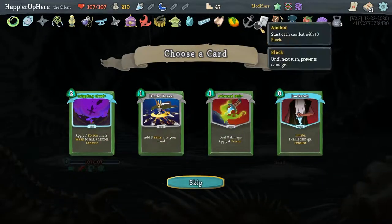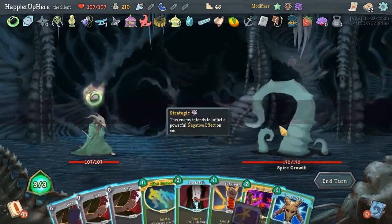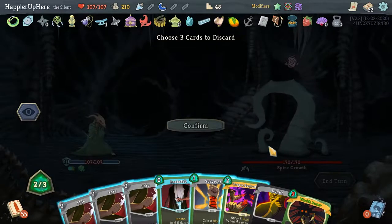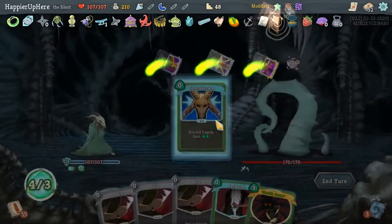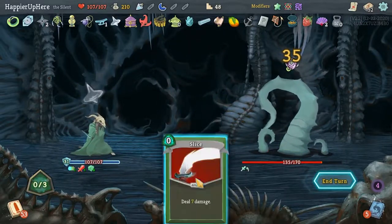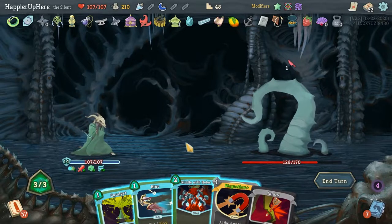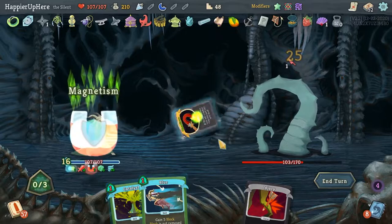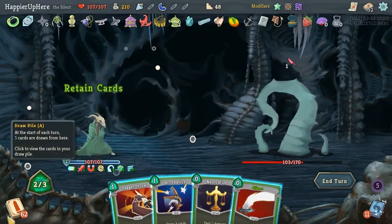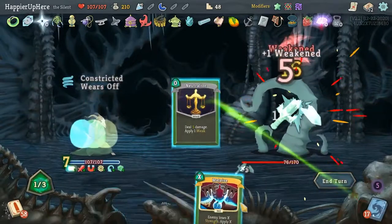Blade Dance, Backstab, Crippling Cloud — I don't think I'll get a collector bonus for any of these. Let's take another Blade Dance. I just got unlucky with the curses — very unfortunate. After Image, Concentrate. I don't have Well-Laid Plants coming up — let's do Wraith Form now so I don't have to worry about the rest. Triple Shiv done. 53 minutes already so I need to speed up. Riddle with Holds, Cattle, Magnetism. Got a Magnetism, 1 incoming, Panacea.